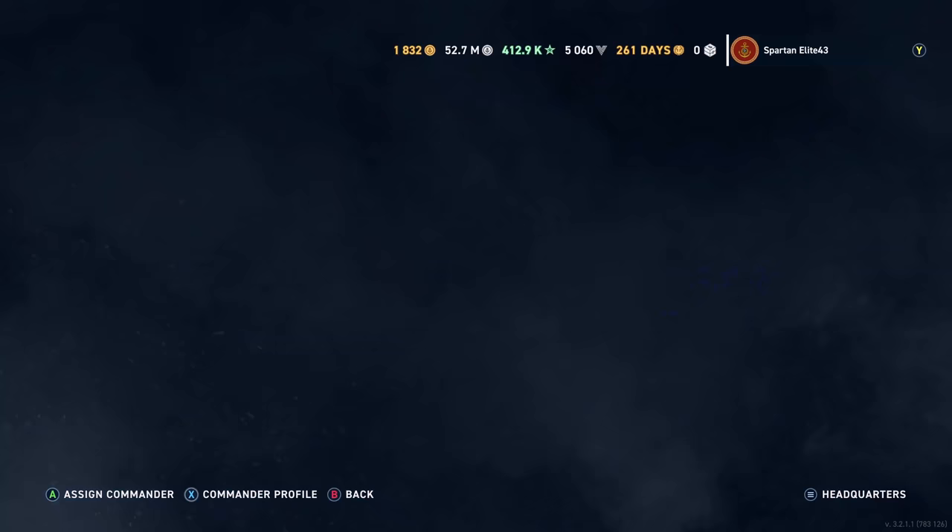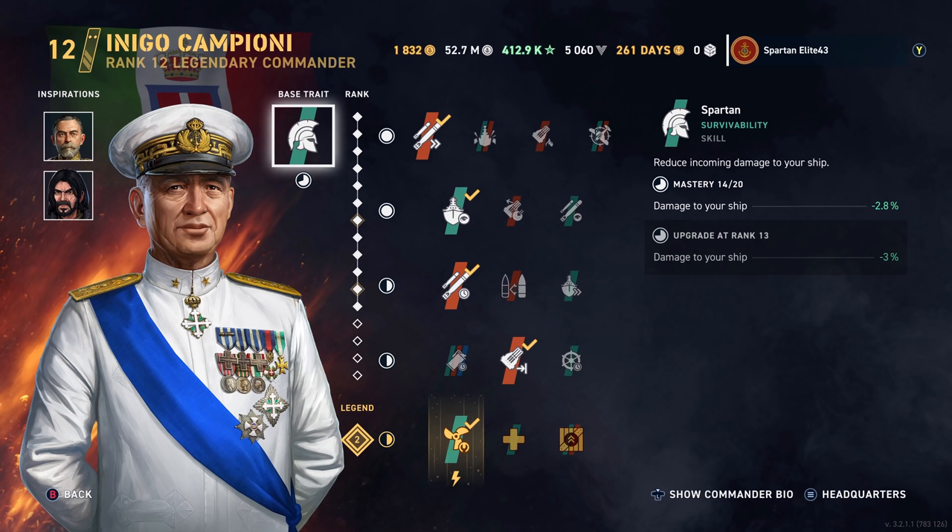Let's look at our commander. First of all, I don't know what Wargaming has against the Italians, but for God's sakes, they don't give you anything. They didn't want to give us the rolling smokescreen, they don't want to give us the SAP, they don't want to give us commanders for the ships. There is no dedicated destroyer commander.